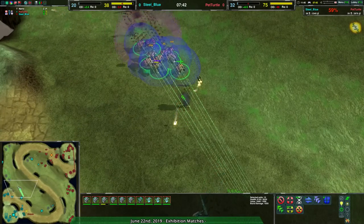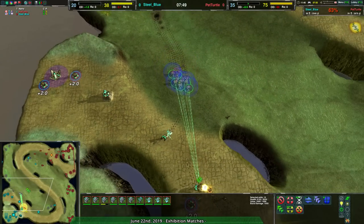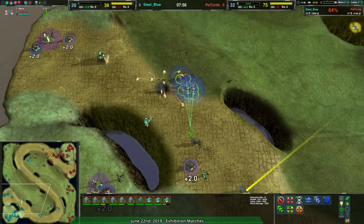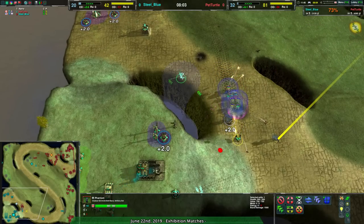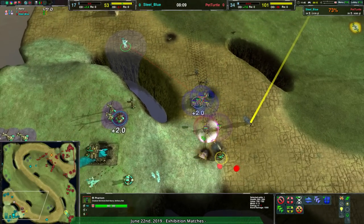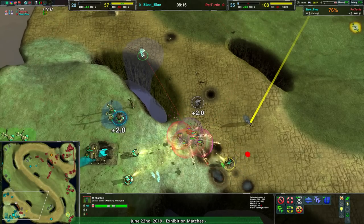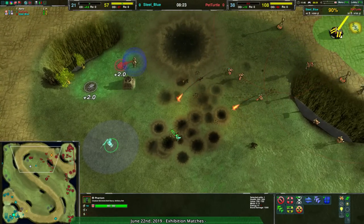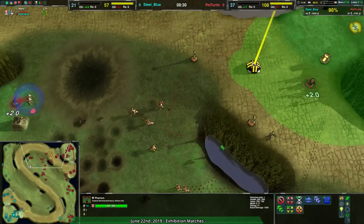Did that Phantom just kill its own friend? I think it actually shot its buddy there. I kind of agree with chat that Phantom is a bit of a weird unit — Cloak Bot Factory is a bit of a jank factory because of the cloaking mechanic. If Phantom had hitscan weapons or a much faster projectile, it would probably be okay. But the projectile is so slow that it can be dodged so easily, and you just don't know whether or not it's going to hit. It's kind of the one thing Cloak Bot Factory has for mid to late game, which is why we're seeing Steel Blue go for it a lot, and it is working reasonably well, but not especially well.